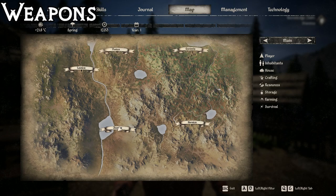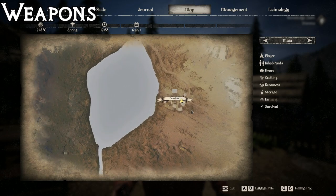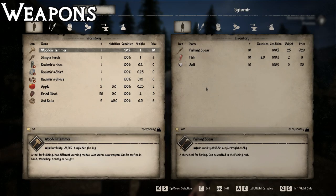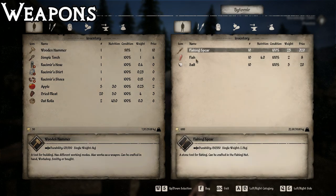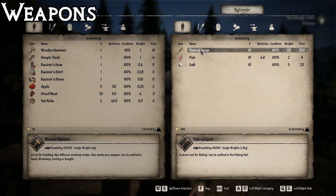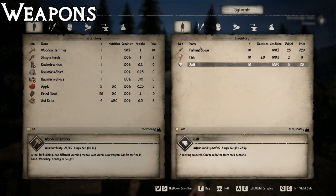For one of the less common areas - a fishing guy - you're going to want to come to this town here, Jezerica. This guy is one of the few places where you can buy fishing spears, fish meat, or salt. If you're looking for fishing spears, which are good for fishing, you don't unlock the ability to craft them until you build the fishing hut, which is pretty late in development. So it's definitely a useful thing to know. You can get salt here too, which you could also mine, but you can buy it from this guy.